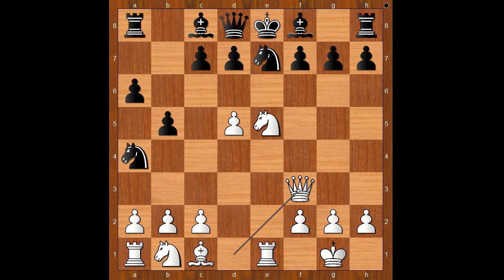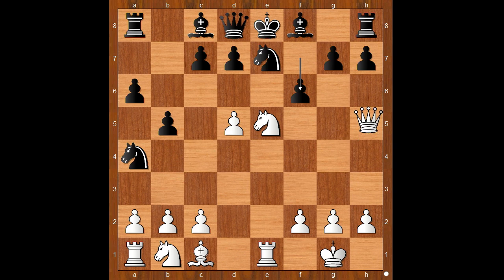For entertainment purposes, I will show you just one line: f6, preventing checkmate, but then queen to h5 check; after g6, knight takes pawn, pawn takes knight, and then queen takes pawn check — mate.